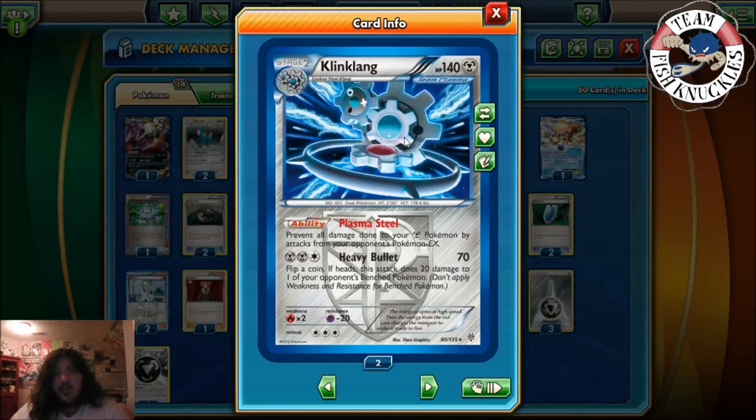There are certain decks that don't use EX Pokemon — you have the Donfan deck, the Wobb/Crobat deck, Empoleon, Night March, and Flareon. So the deck might be okay but you just have to hit the right matchup, since we're playing against a lot of heavy EX Pokemon decks.